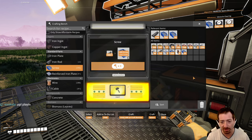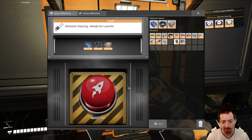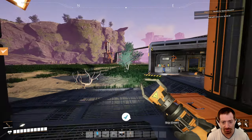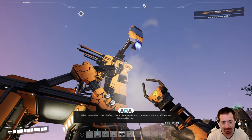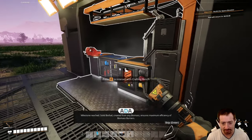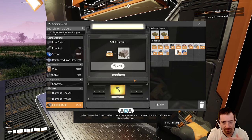I need more constructors for all sorts of random things. Milestone reached! Solid biofuel, created from any biomass, ensures maximum efficiency of biomass burners.